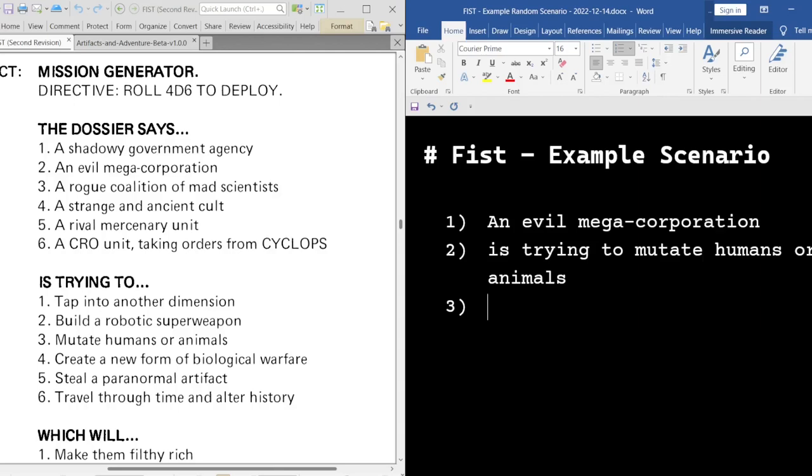So right here I'm thinking — FIST is, of course, set during the Cold War era, and although that stretches quite a few decades, I tend to focus on the 80s for my scenarios. And let me tell you, there were a ton of movies with this particular setup in the 80s — usually inspired by Alien, I'd say.